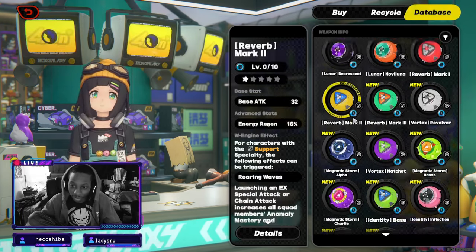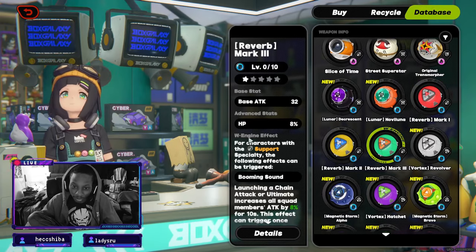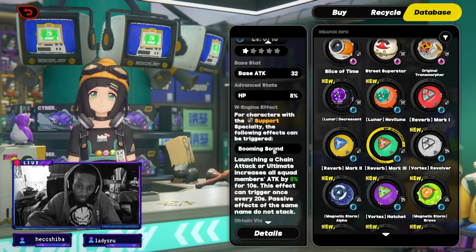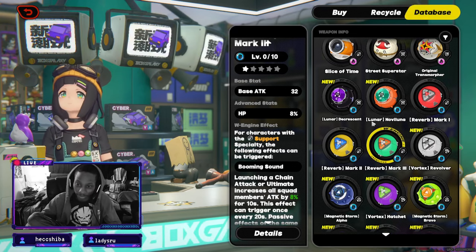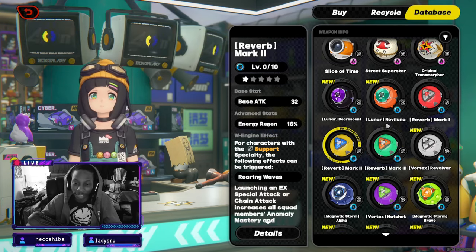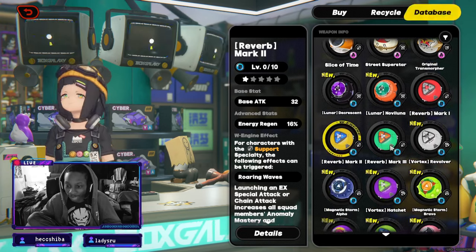Those are the only two I can see working with her. The Reverb Mark 3 — launching a chain attack or ultimate increases members' attack by 8% — we don't want that attack increase. It's just not worth it when we want the anomaly build-up. We're getting most of our damage from anomaly proficiency and the disorder, so that's all I can say there.